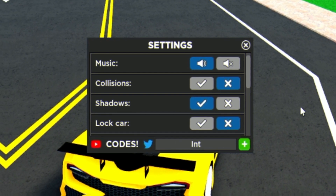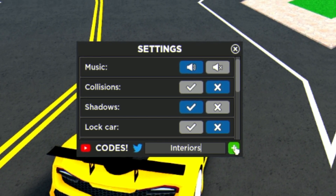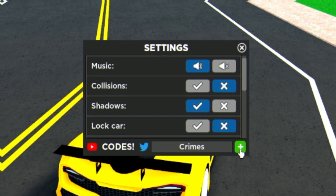Next we have the code 'interiors' — this one gives you another 50,000 cash. Then we're going to redeem the code 'crimes' — C-R-I-M-E-S — which also gives you 50,000 cash.